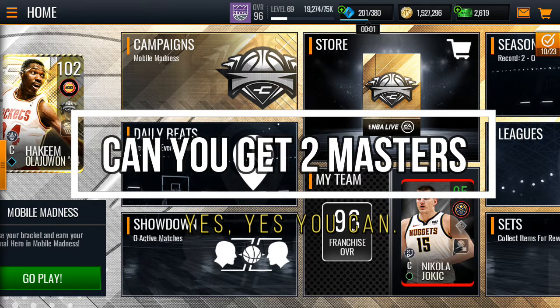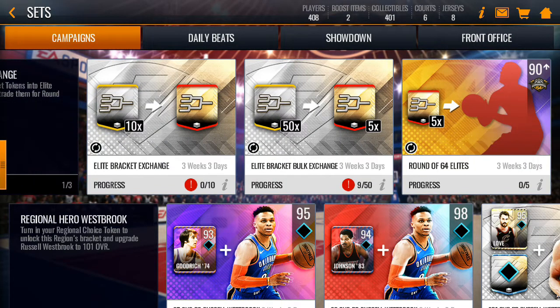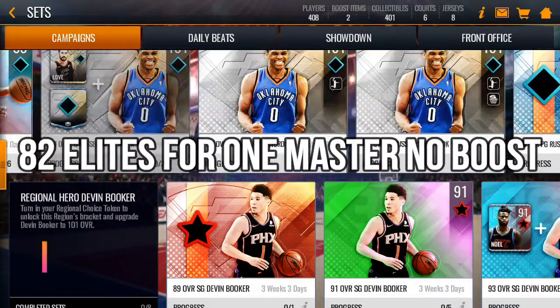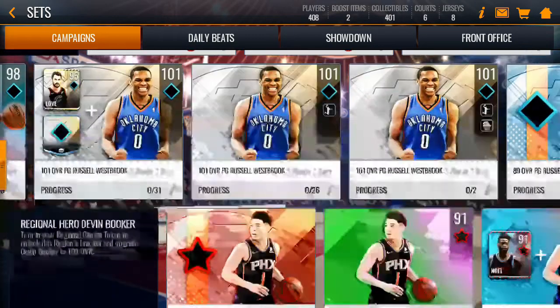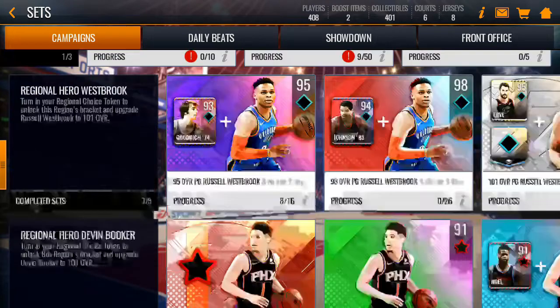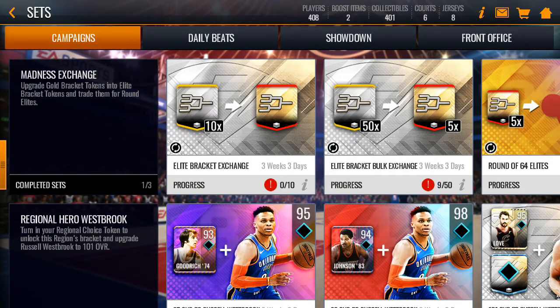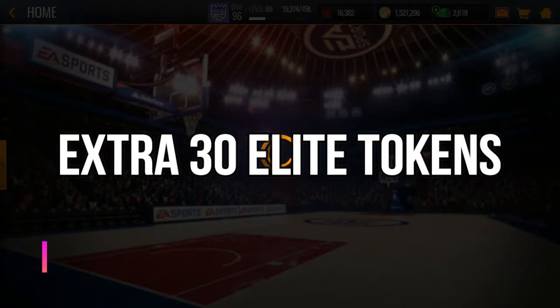Can you get two 101 overall Masters? If you have no plans on getting boosts for your Masters, you can easily get another one. You need 82 elite tokens per Master. With the 32,800 stamina we calculated, getting two is very achievable. The best thing to help get the second 101 overall Master is the coin packs, which give you 30 extra elite tokens.